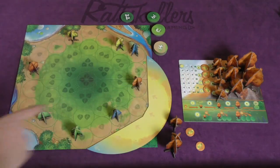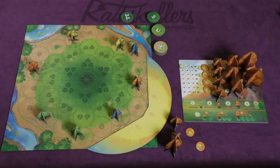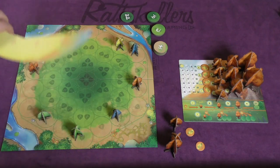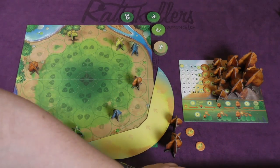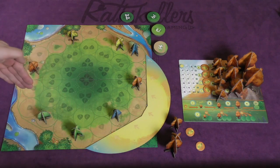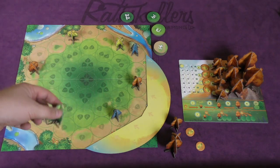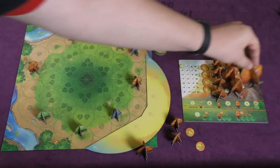Players have a light point track to keep track of how much light they have to spend on actions. At the beginning of each round, the sun provides light — it's here, and each round it moves to the next location. When the sun goes around the board once, you put one of these tokens up to show how many times it's gone around. After three times around, the game is over and whoever has the most points wins. Every tree that's in the light gives its owner light points: a size 1 tree gives 1, size 2 gives 2, and size 3 gives 3 light points.